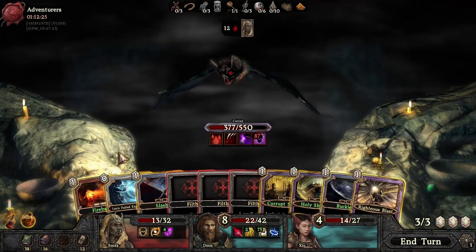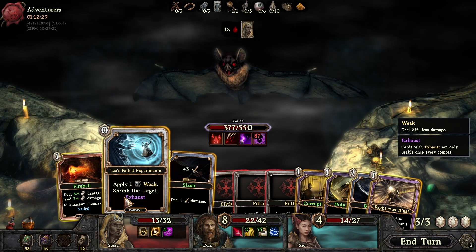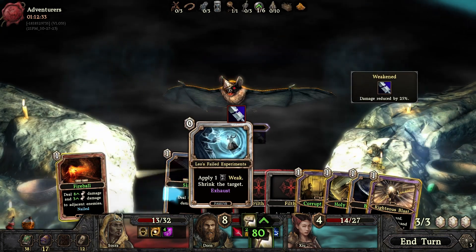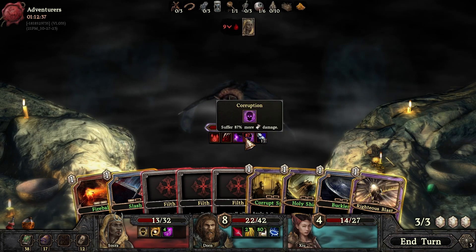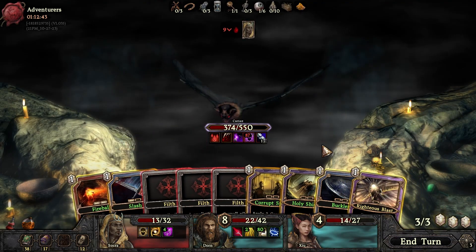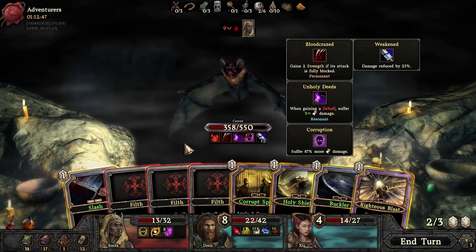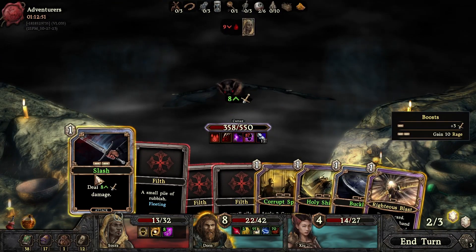And we've got rubbish everywhere. Shrink the target! What does shrink do? It literally just shrinks him. He's a small bat now — does he do less damage on top of that? I don't know. Oh, let's get a whole lot of rage! That would be higher then.